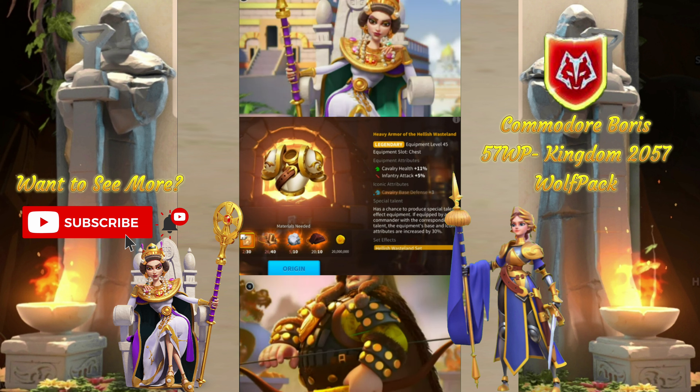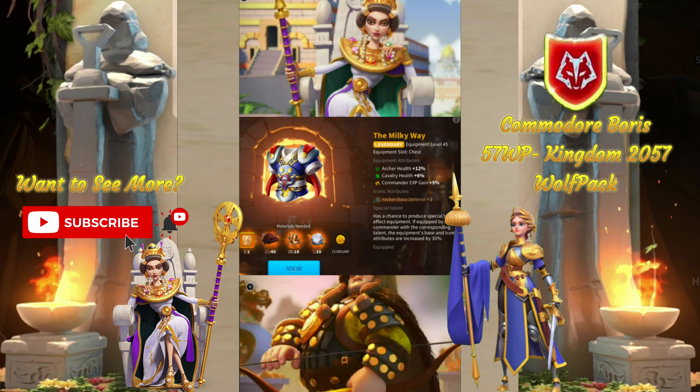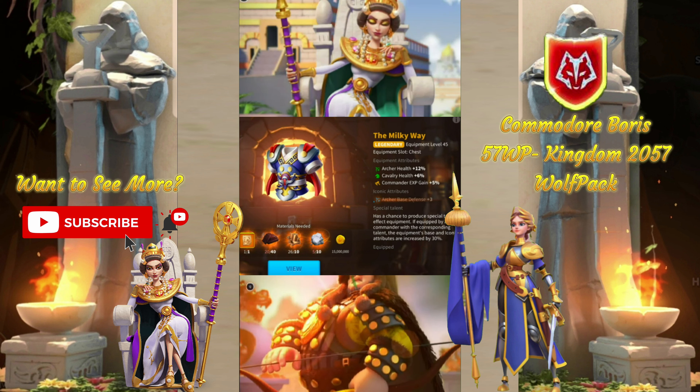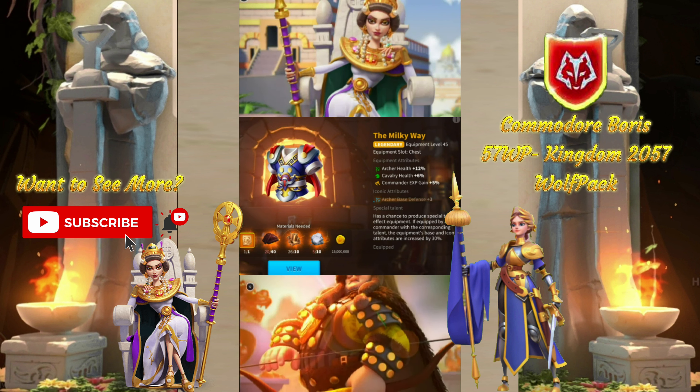Last, for Archers, we have Milky Way. This is similar to the actual Dragon's Breath set piece, but the edge goes here for accessibility. This and the Archer set chests are essentially the same — similar cost, almost the same stat amount — and this one's just a little bit easier to get, but it's definitely worth the pursuit.